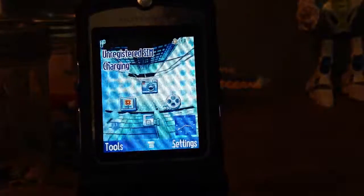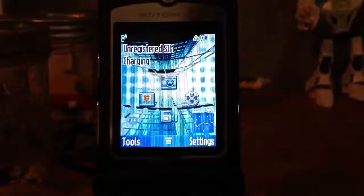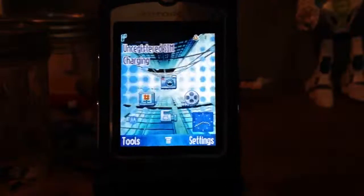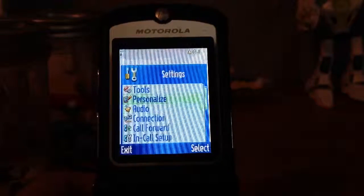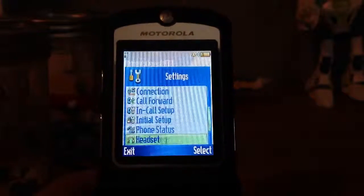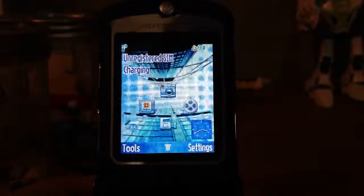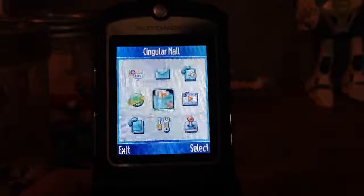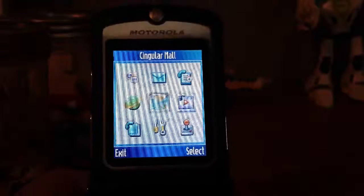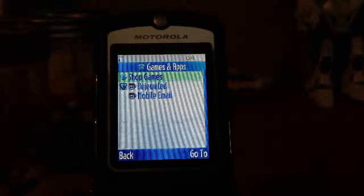Let's go ahead and open it up. You will see it's got an unregistered SIM in there. You can go into the settings, tools, personalized audio, connect — all this stuff. Let's look in the Singular Mall. That wasn't even called an app store. Games and apps. Java powered.